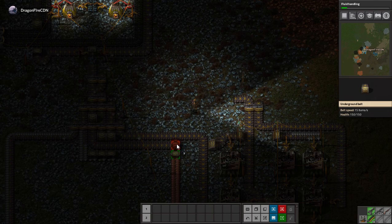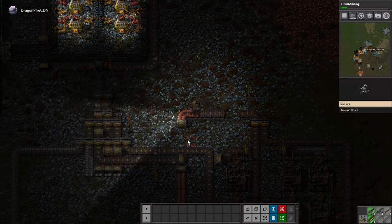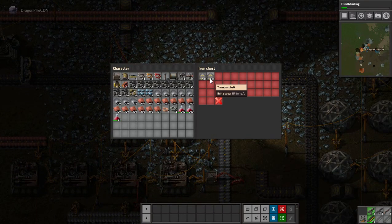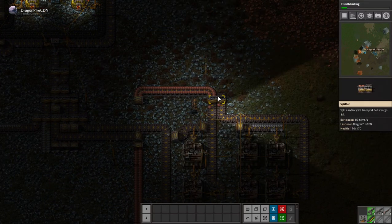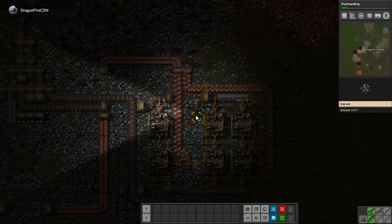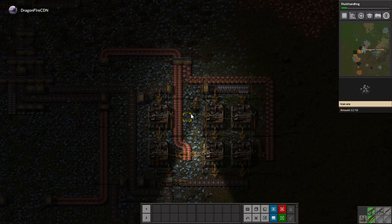My underground belts back — take them out to there. Take back my normal belts. Need more! That's disappointing. Okay, there we go. Copper floods in — look at that, though, that's beautiful. How it's sort of slightly separated along its way down, and it all floods in through that side instead.